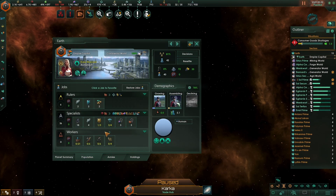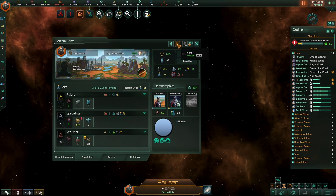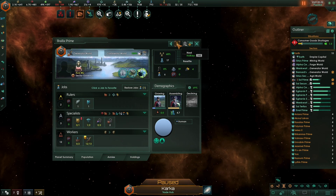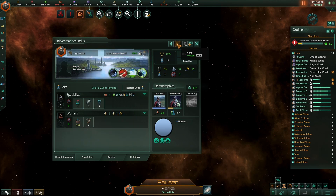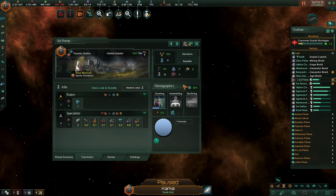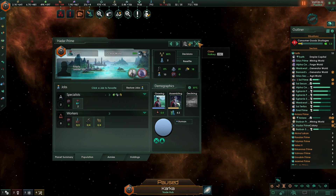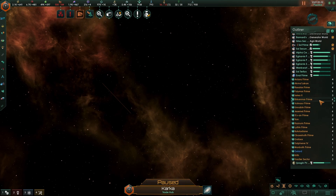Empire — everybody's in here doing consumer goods. Mining. Consumer goods is what we're really short of. The tube going. All these colonies are going to be a while building up. And we have more ones coming online.